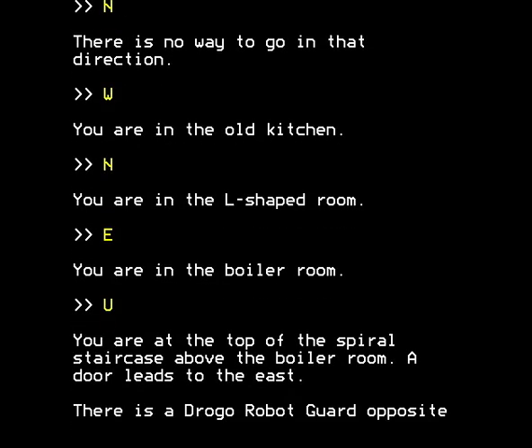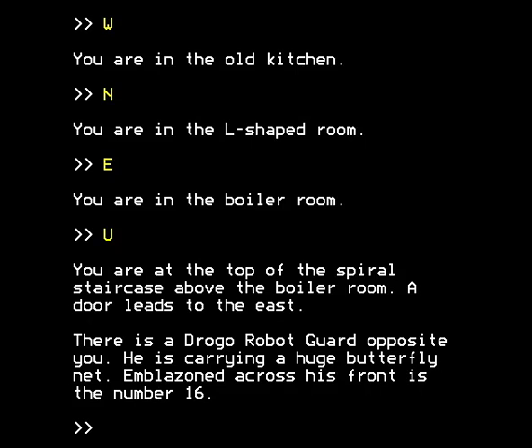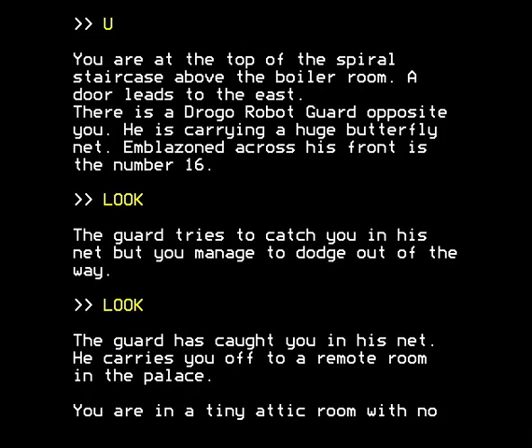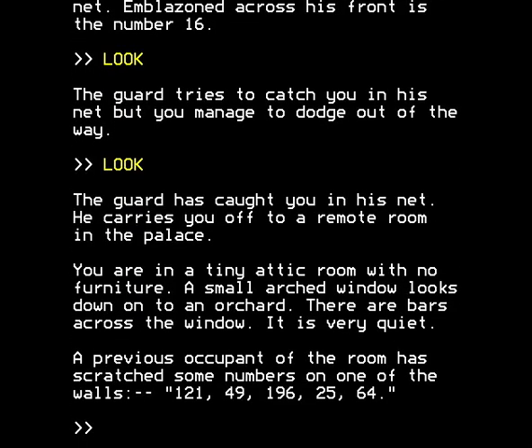We're passing through rooms we've already seen. I've just encountered another Drago robot guard, and I'm going to let him capture me by just doing inconsequential things. I dodged out of the way by saying 'look'. I sort of just idled for one move and it said the guard tries to catch you in his net but you managed to dodge out of the way. I said 'look' again to deliberately get captured, give him time to capture me.